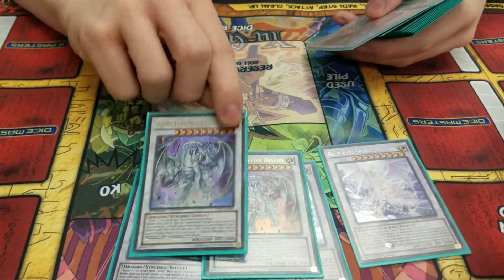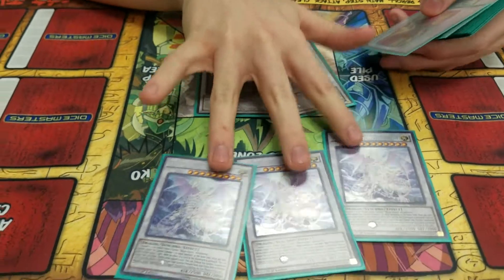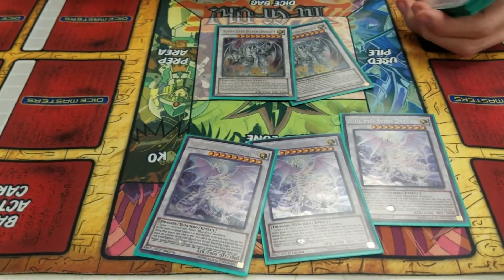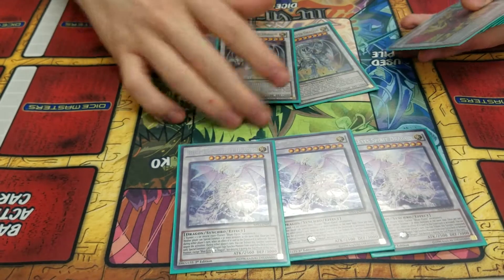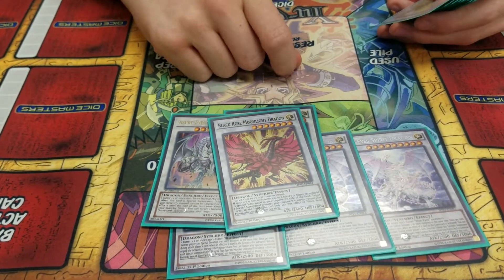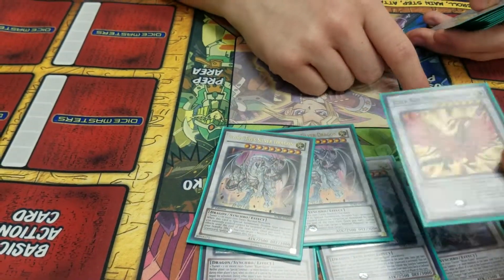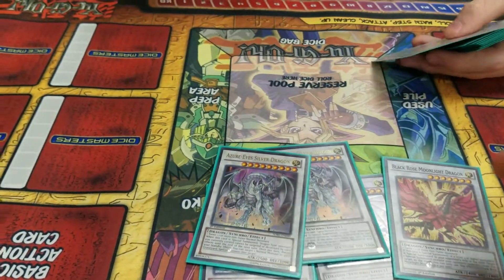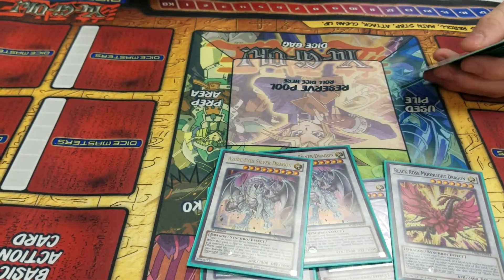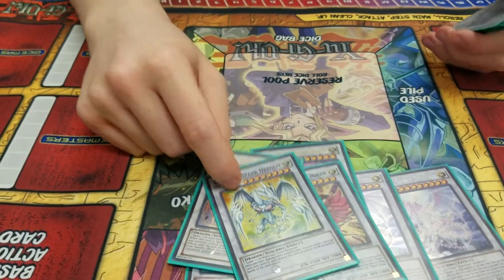Rex Pendulums — they can special summon more than two at a time. Once per turn I can negate the Graveyard, then I can go into other stuff later. That's self-explanatory — I go into this with Spirit Dragon. It's essentially Compulse. If I have two Spirits, sometimes I'll go with the combo with the second target for it.